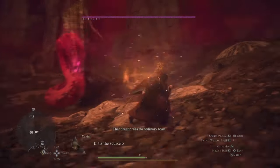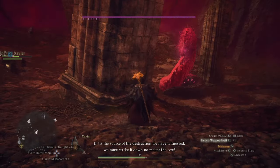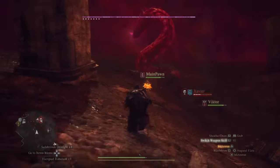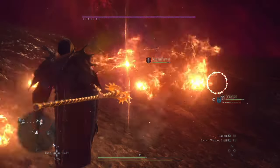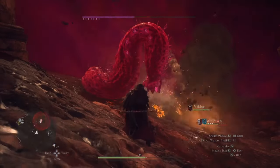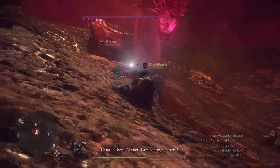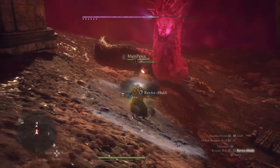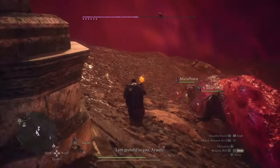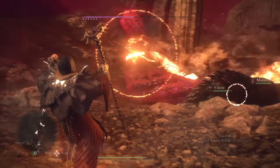What's up YouTube, Zero here, and today we are in the end game. I have my end game build for the Sorcerer in Dragon's Dogma 2. In this video I'm going to go over the spells required for this end game Sorcerer build — I've done a lot of different spell combinations and this is my absolute favorite one. I'll also go over the pawns I recommend, augments, and equipment for this Sorcerer end game build.